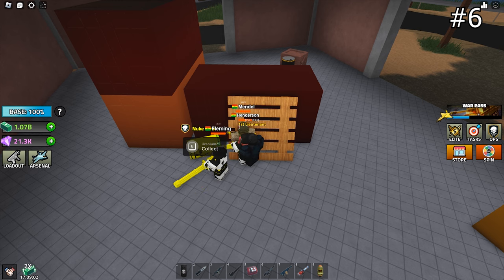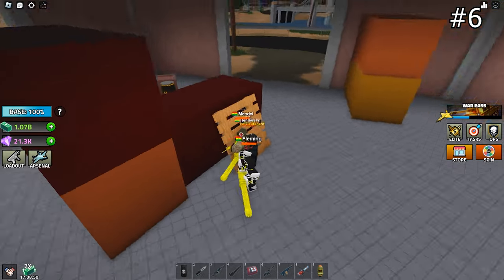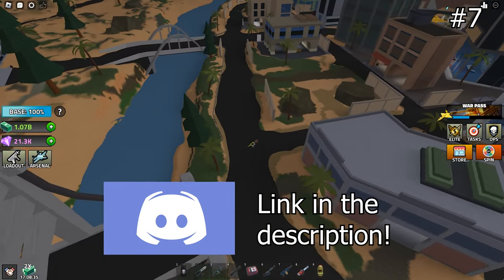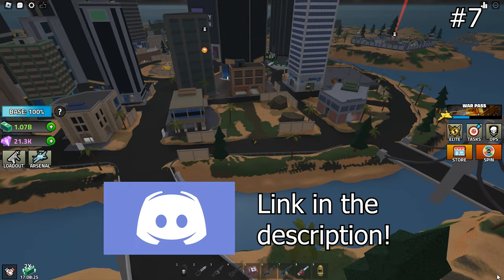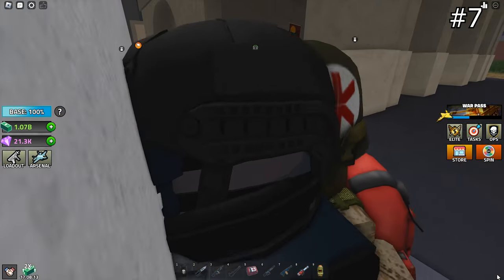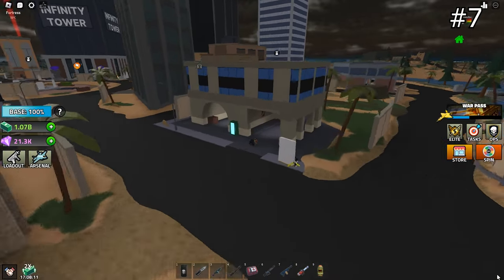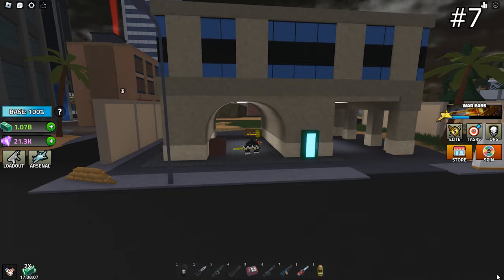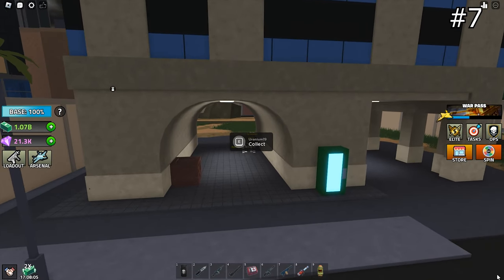Look at this — it says Uranium 25. So there are more than 20 Plutoniums around the map, probably 25 to 30 of them, and I'm showing you 22 of them. Continue clockwise and you will reach a small building. It is at the 3 o'clock position to the Infinity Tower, just beside a triangular building.